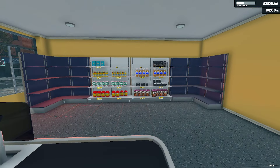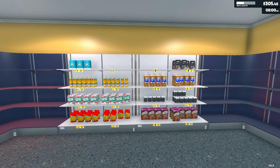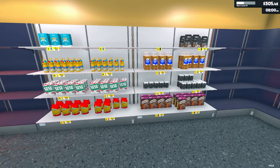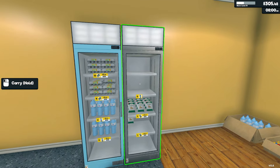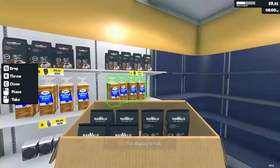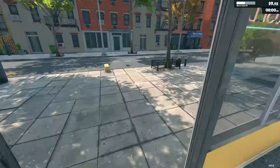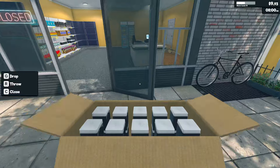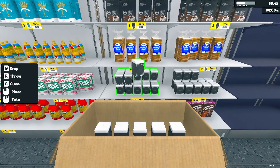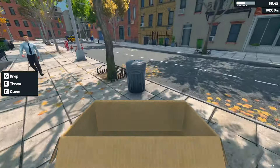That doesn't look too bad at all. Let's turn on the lights and restock the middle stuff — flour, coffee, tea, milk, cheese. Oh man, I just realized we're down to nine dollars and 93 cents. I spent more than I thought. But I think everything's just about restocked at least to get us through part of the day — we're making money hand over fist.